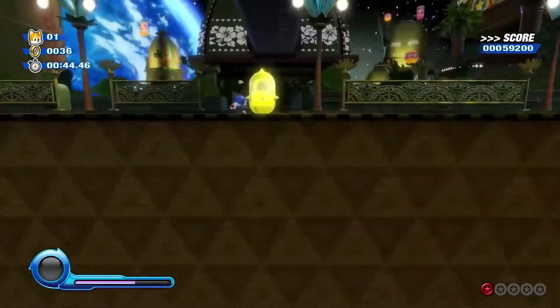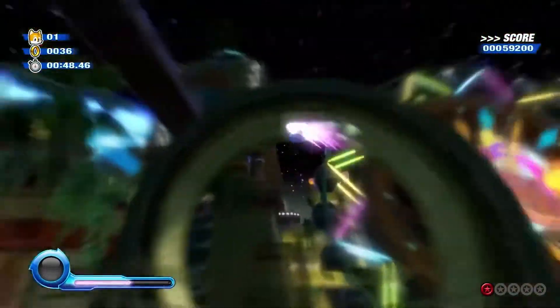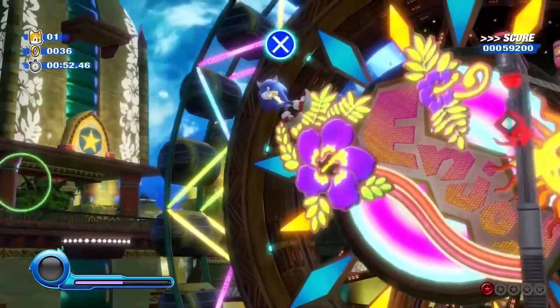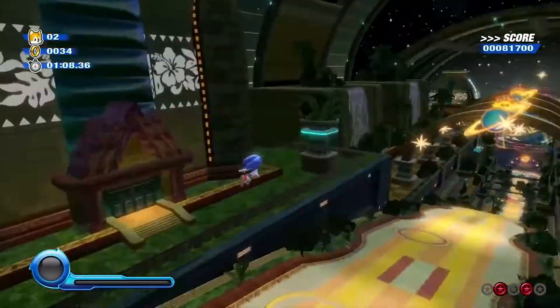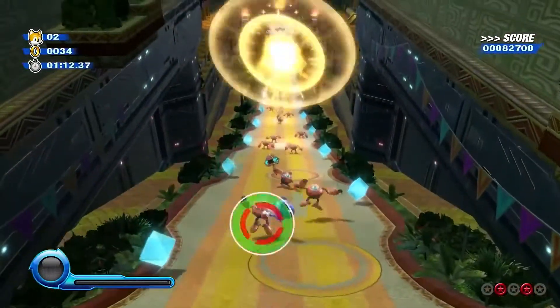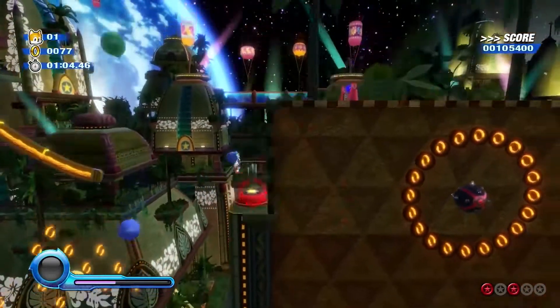And the first level looks even worse, arguably. I've never seen Tropical Resort look that lifeless. When you think of Sonic Colors, you think of colorful, but Tropical Resort looks like the exact opposite of what you'd think it would. The funny thing is, only Act 1 is like this. The rest of the acts are mostly fine, and you'd think the first level would be the best to give players a good impression, but no.